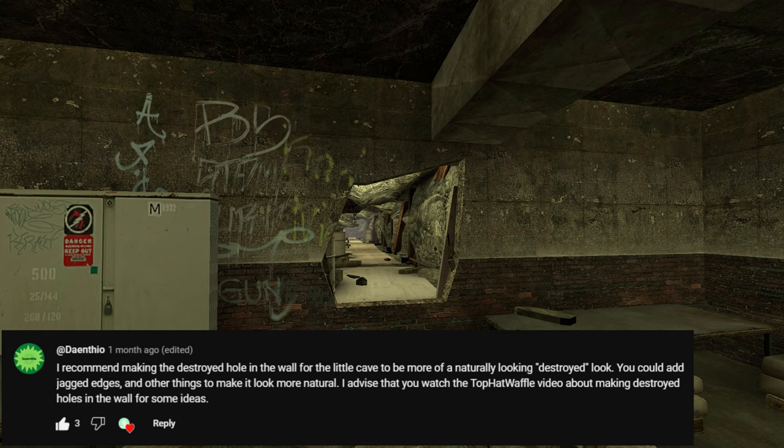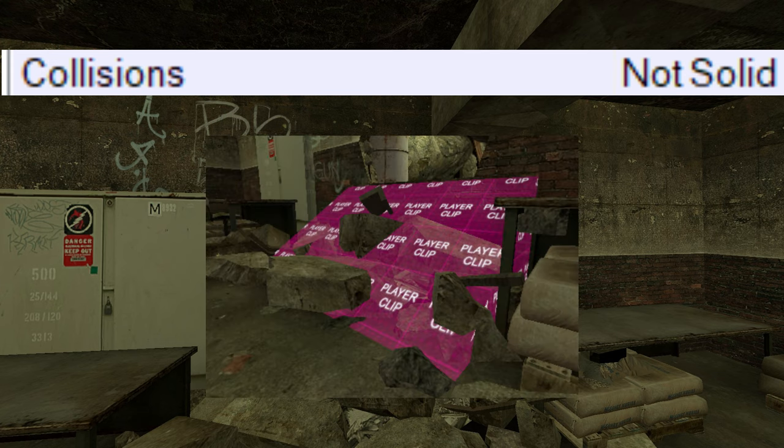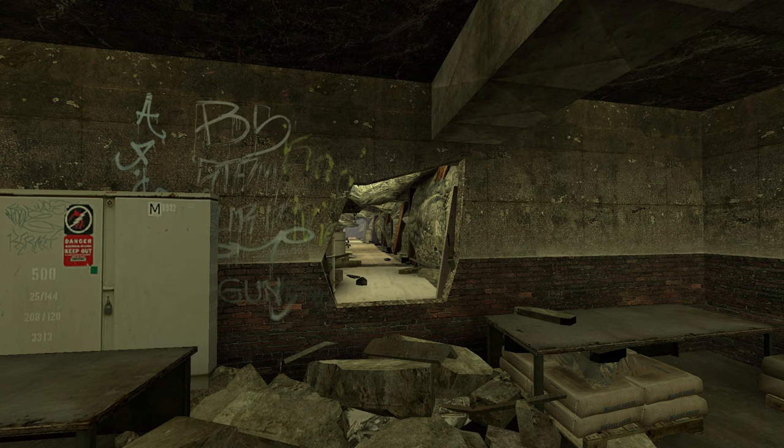I changed the entrance of the tunnel to look more natural, like it was blown up or dug away. I also removed collisions on the pile of rubble below it and made an invisible ramp so it can get up much more smoothly. This is very important for gameplay and immersion, as getting snagged on a wall could get you killed or break the immersion.